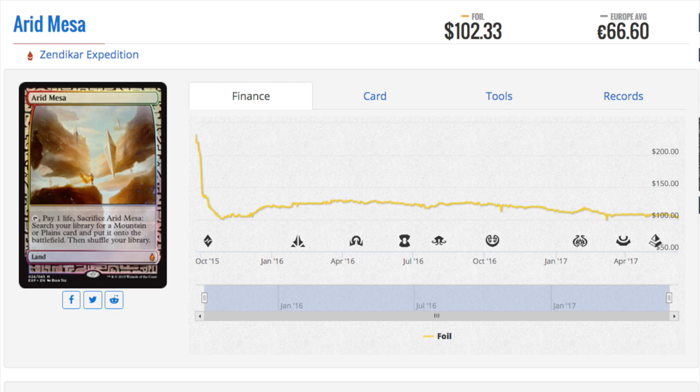Arid Mesa is $102 now — it started at over $200, around $250-$260 — and it's probably going to dip below $100 very soon. You might ask if this is the nicest version of it; that's up to the eye of the beholder. There's also a foil version from Modern Masters 2017. Some people might like that one better because it doesn't have the Hedrons. These foil specialty lands have been dropping ever since Eldritch Moon.